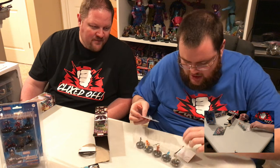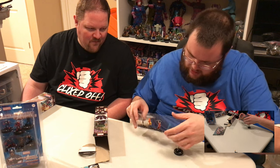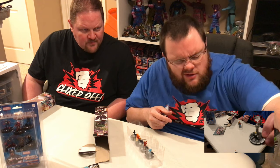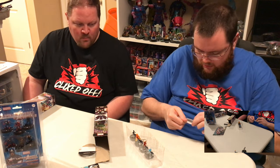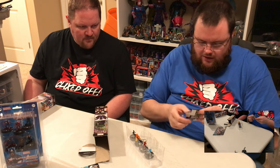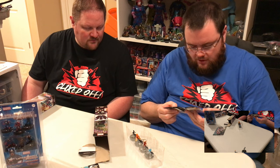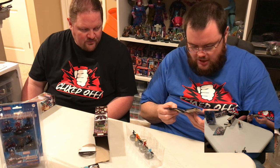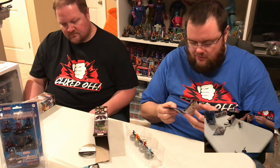Boosters seven and eight have Machine Smith as a super rare, and Singularity — who's actually a common. Machine Smith makes a pog that can do what a standard opposing character of 100 points or less can do, and that changes as that character's dial changes — displaying their combat values and standard powers. That's pretty crazy.